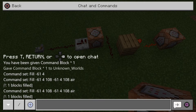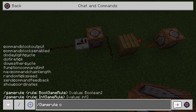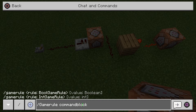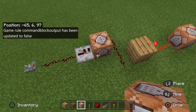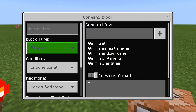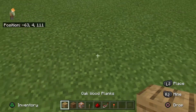Before we go further, there's something important: put in the command slash gamerule commandBlockOutput false. The reason is that if you use a repeat command block, it fires every split second and will flood the chat with non-stop feedback. Setting this to false turns that off.